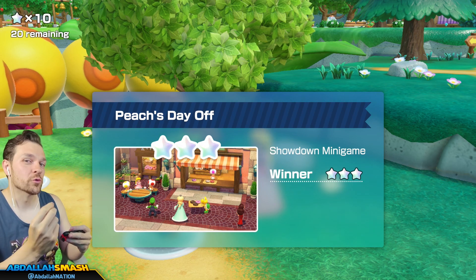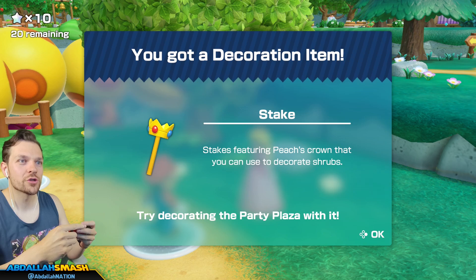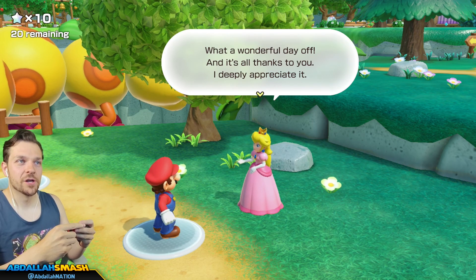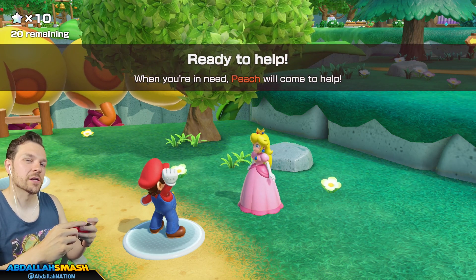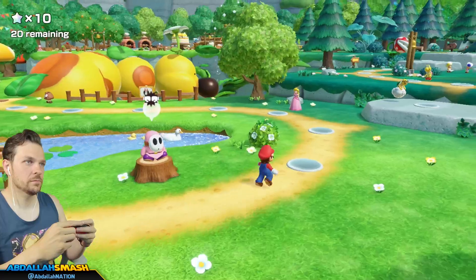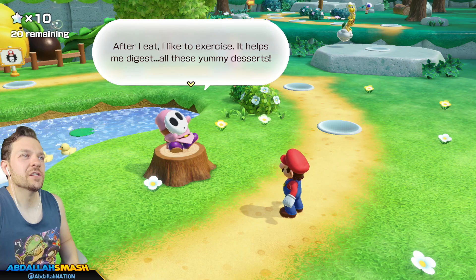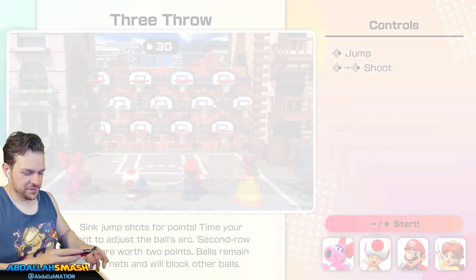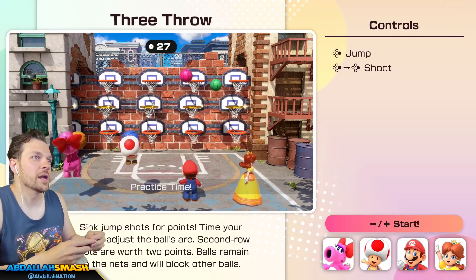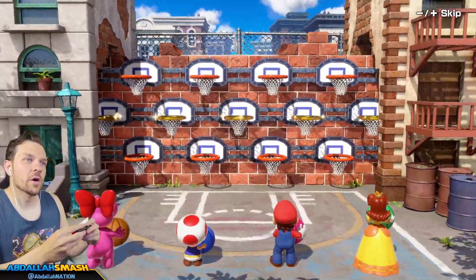I need more minigames with punching and jump kicking — that's why I like Mario Party 1 and 2, because half the minigames you could punch your opponent and do a jump kick. What a wonderful day off — thanks for spending your time with me. I'll come running whenever you need support. Thanks Peach — help me with the boss battle. Oh, there's a two over there — we'll get them.